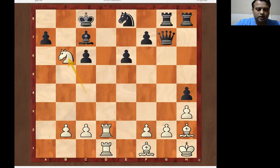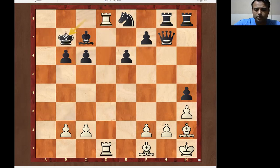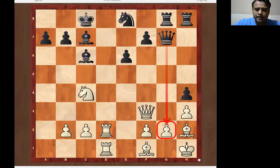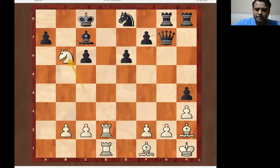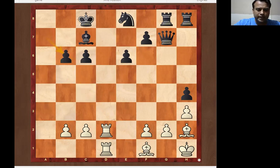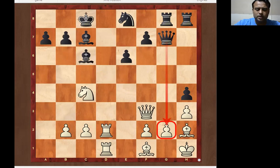After queen takes c6, pawn takes c6, and knight b6 — if it takes, bishop takes or a-takes or king b7. But if a-takes b6, black saves himself and it's not a mate. If we take king to b7, black is a queen up. Going again: queen takes c6, pawn takes c6, knight b6 check — if b-takes, then bishop check and it is mate. So black won't go for b-takes; they can go a-takes, and this is not a mate. So queen takes c6 is not the right move.